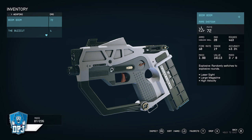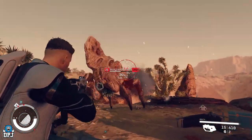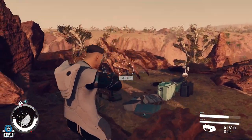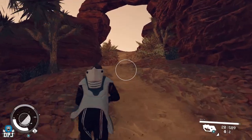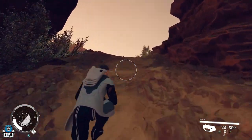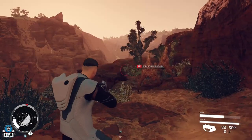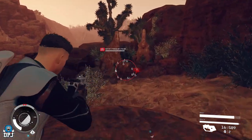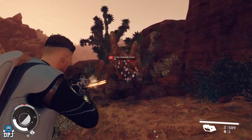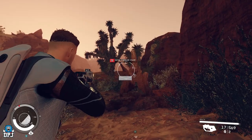It turned out the second weapon sucked, but the Boom Boom is still a pretty amazing shotgun — so check it out and make sure you get it. This weapon is basically a spray shotgun. You get up close and unload — each pellet does around six to seven damage on these enemies I'm shooting, which have high armor because they're literally made out of rocks.